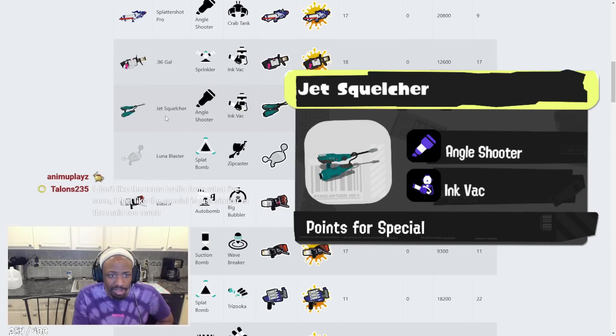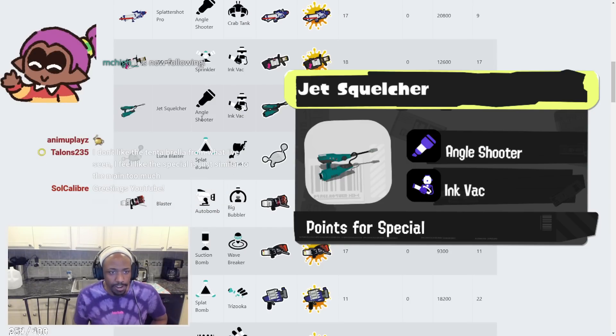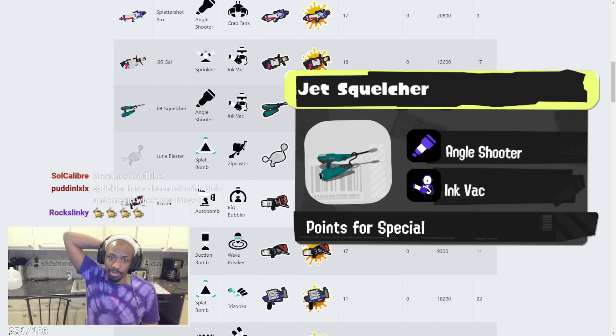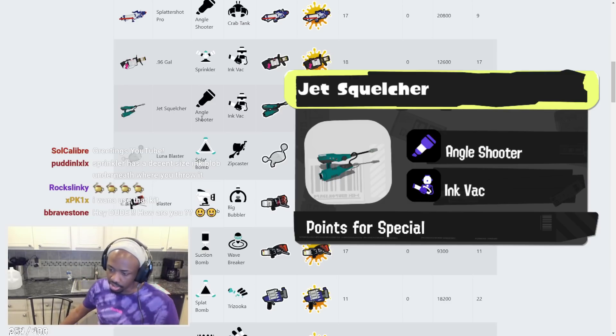Jet Squelcher has Angle Shooter and Inkback. This might work pretty well — you're probably going to have to three-shot things more, but the Angle Shooter means anyone who's weak gets railgunned from afar. The Inkback in that vacuum is probably going to be really good for the Jet Squelcher's own defense if anybody gets close.